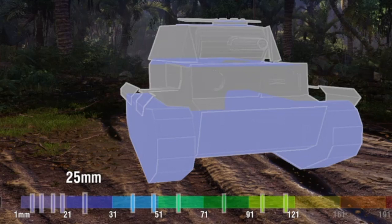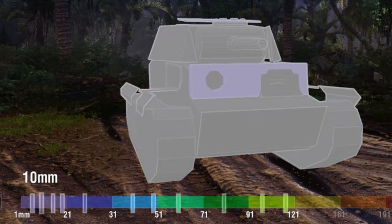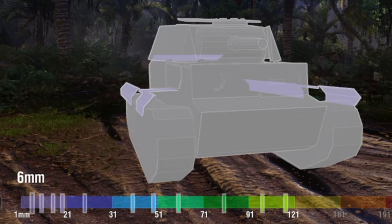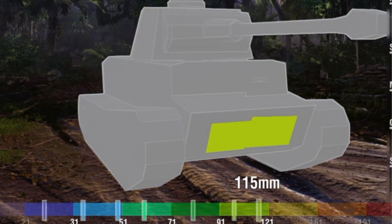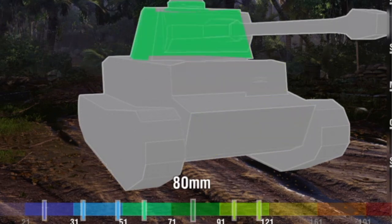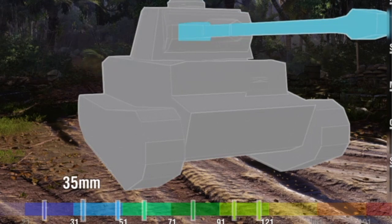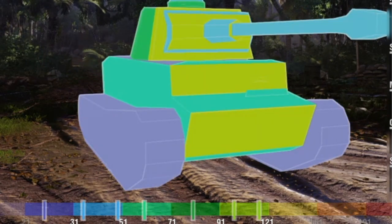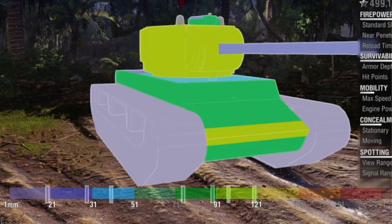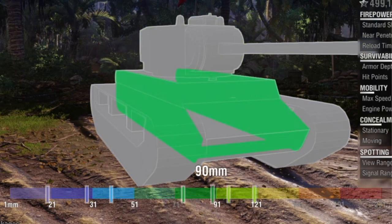Turret armor is the worst in this comparison compared to the VK and the T-150. The equipment I recommend on this tank is a gun rammer, gun laying drive, and crew vents to get that reload down — because I hate the reload in this tank. Consumables I use are a medkit, repairs, and chocolate.